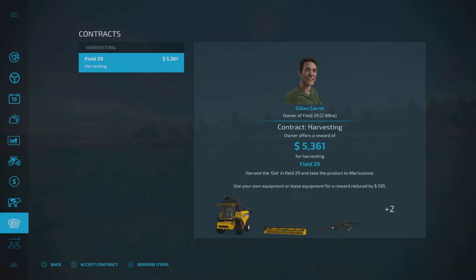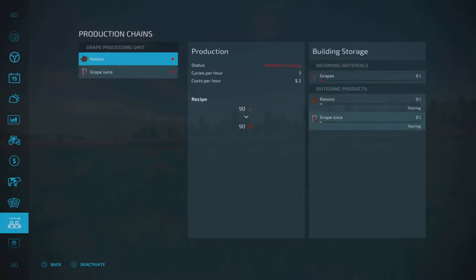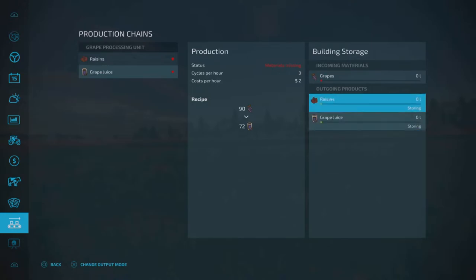I know there's a mod that just came out today for PC where you can actually get the straw from the contractors. Productions — now if we didn't have this one, this would be empty, but it tells you what it needs. Incoming materials: we need to get some grapes in there. And you can see if it says change output mode — change it from storing, selling, or distributing. I haven't gone through those yet; I'll do that in another video.